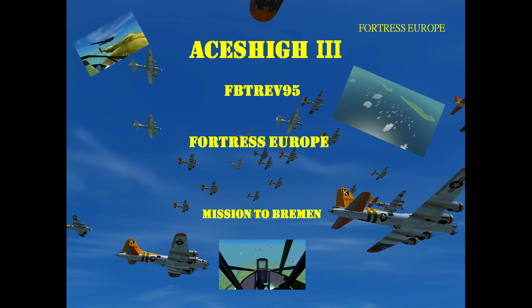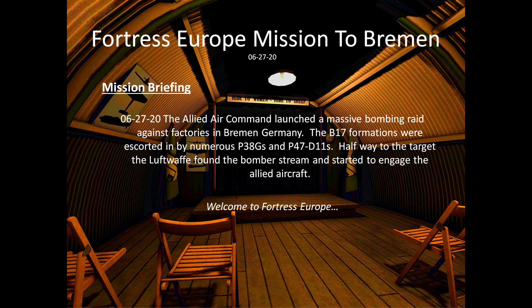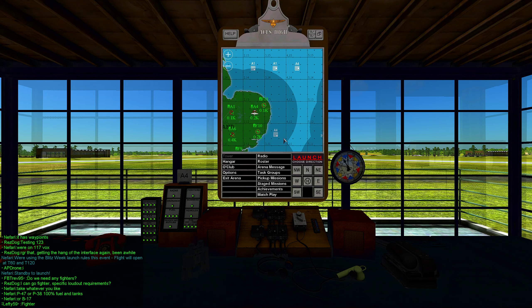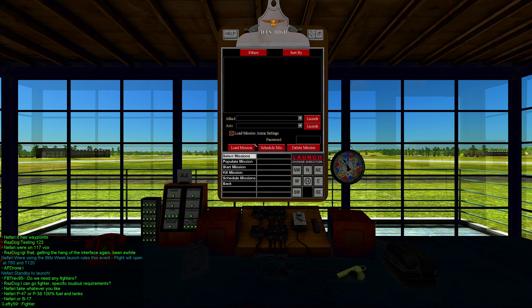Go ahead and arm your aircraft. If you're in a B-17, you need 50% fuel. Bomb load is of your choice, but we typically take 12 to 500 pounders. When I give the order to launch, we'll launch A-4 east, and that'll air spawn us at 15,000 feet at that white dot location on the map in 4-14-5.